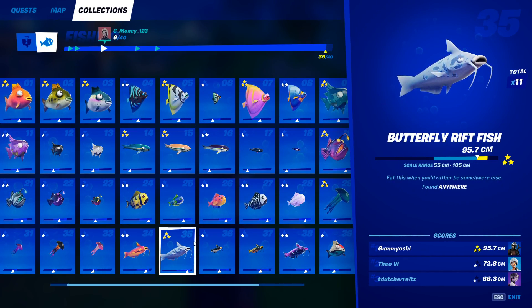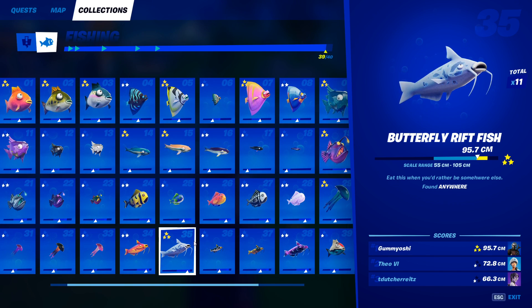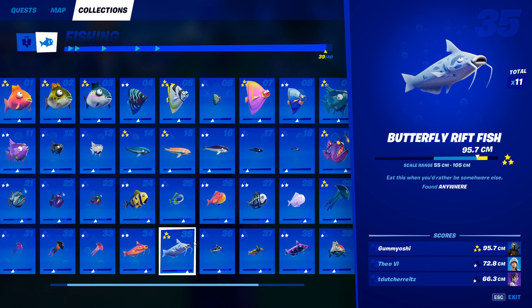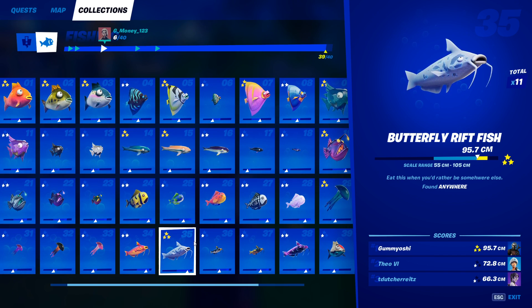Our second rift fish is the butterfly rift fish — this is analogous to the flopper. It can be caught anywhere with any type of fishing rod. A pro fishing rod will increase your chances, but if you want to do this with the standard fishing rod, that will work as well. Just go to any fishing hole and you will eventually catch the butterfly rift fish.